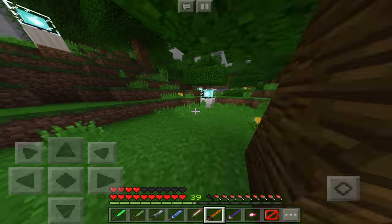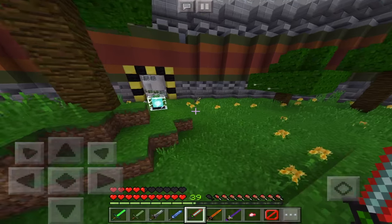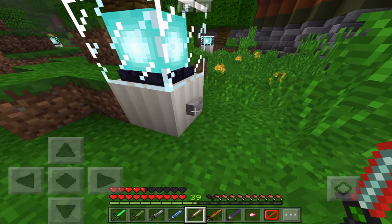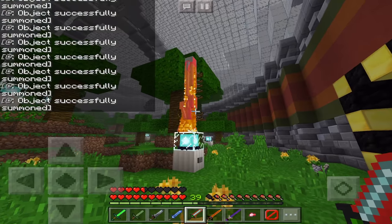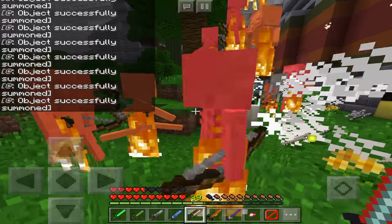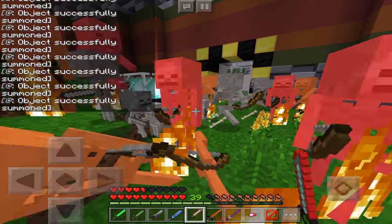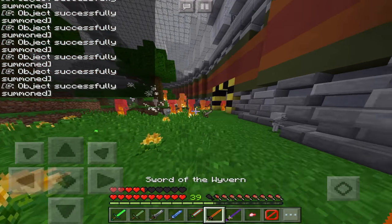This is a pretty cool weapon. I'm going to spawn some more mobs to test this out. Let's try the nano saber — the nano saber does a ton of damage, I think that's one hit. Yeah, the nano saber is pretty cool.